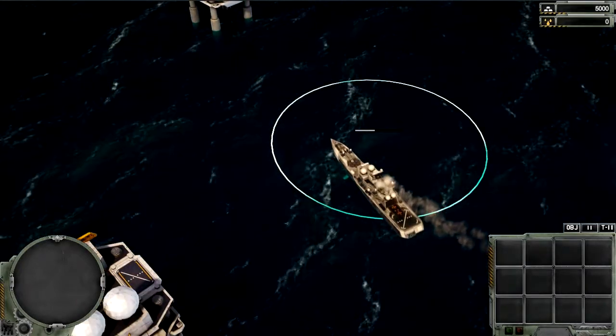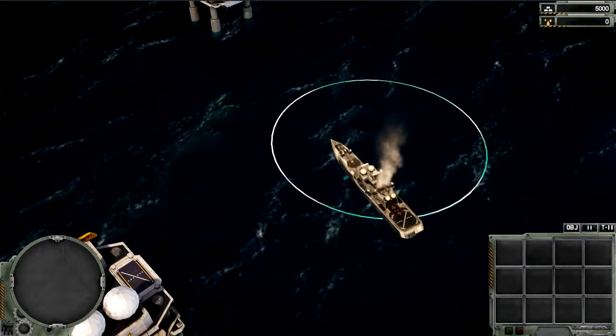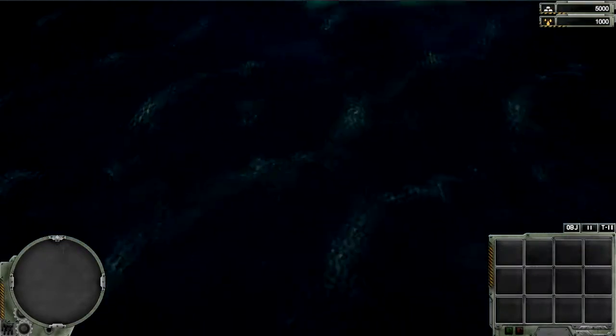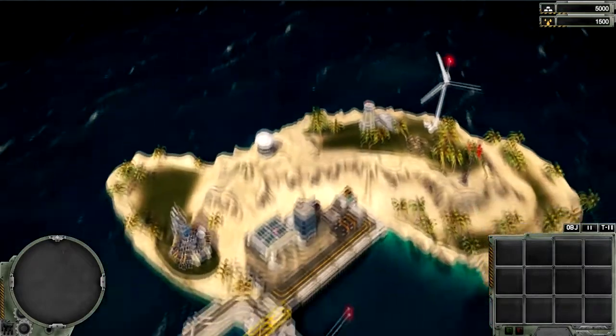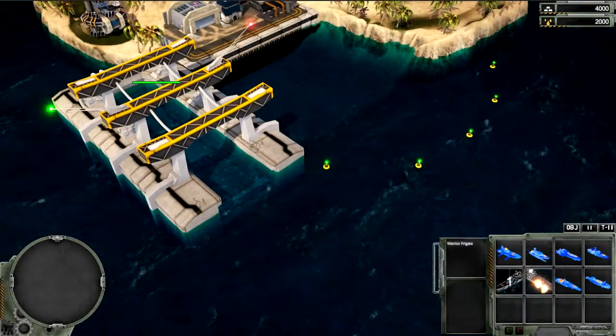Once we have control of these offshore rigs hydrocarbons will be produced automatically. Now that the hydrocarbons are flowing again we can start building ships.